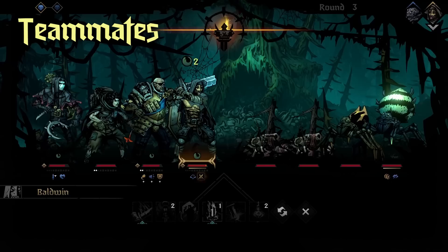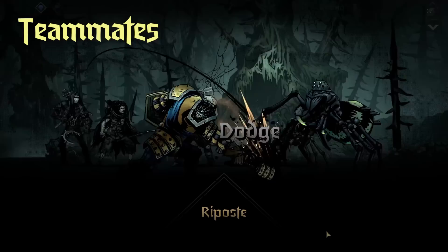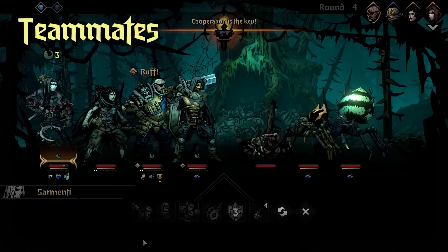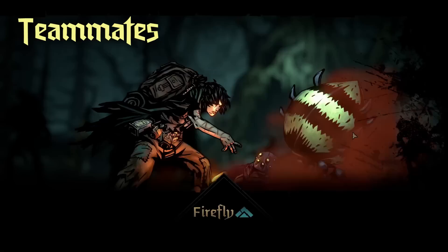The final best ally for Leper is Man-at-Arms, because Man-at-Arms can take over the tanking duties for Leper if need be, or you can put them together to have a really strong, tanky, beefy front line. And if you really need it, Man-at-Arms has access to command to get rid of Leper's blinds, as well as give him strength at the same time. There are plenty of other people that work well with Leper, but I think these three are the best.